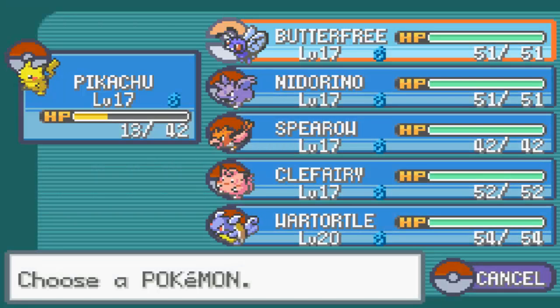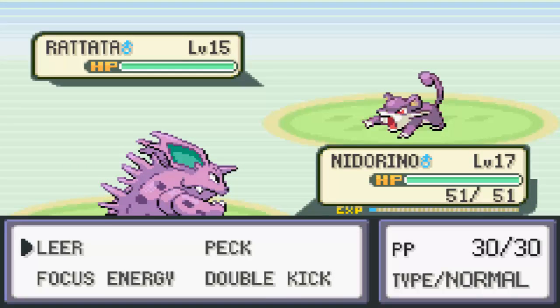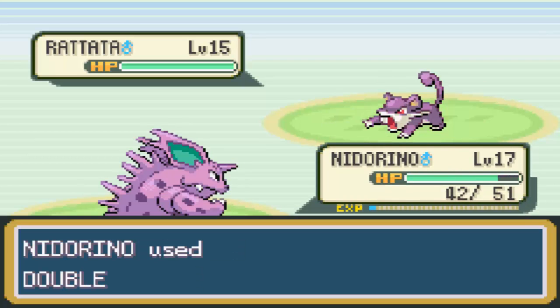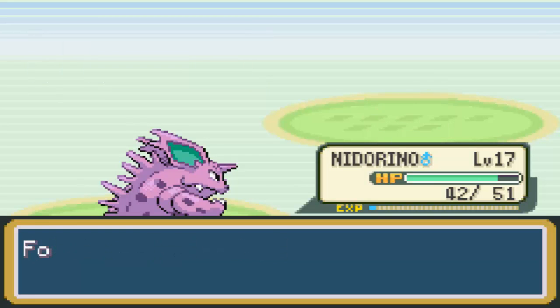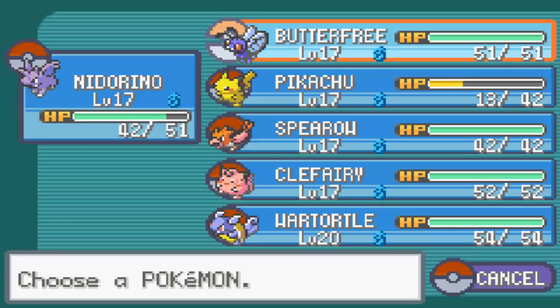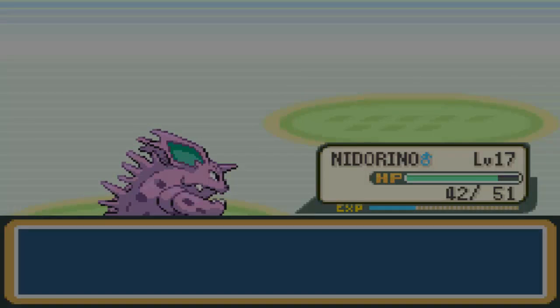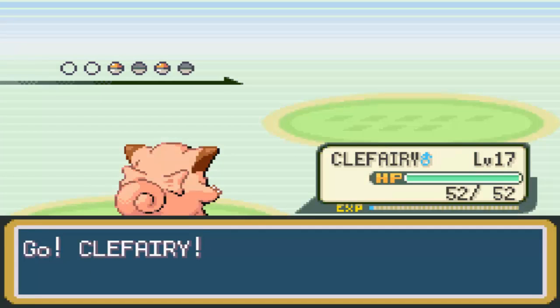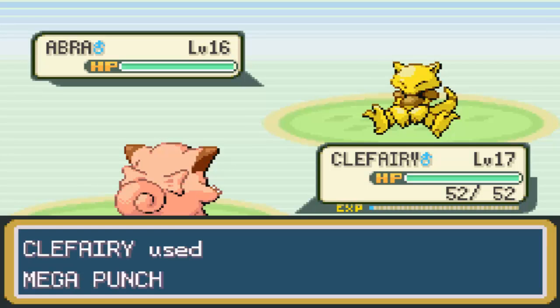Rattata next — I didn't bring a Mankey, but I did bring someone new: Nidorino. We got Double Kick, and we have to take full advantage of that because Double Kick is a Fighting type move. The thing about Nidorino is you can evolve him whenever you want as long as you have a Moon Stone. He does learn Flatter, Horn Drill, and Fury Attack, but none of those moves are really worth it in my opinion — so you're better off turning him into a Nidoking pretty much immediately so he can learn Thrash, which is a really strong move. Let's actually test out Mega Punch since we have Clefairy out — Kablammo!